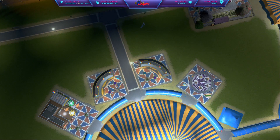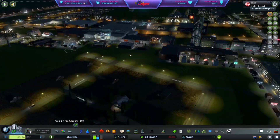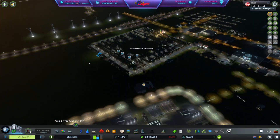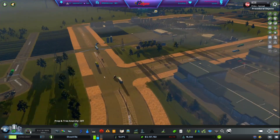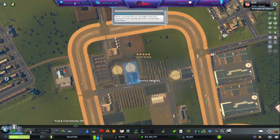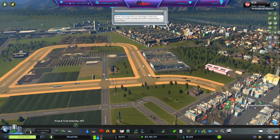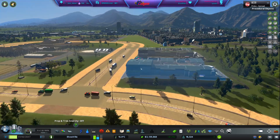I wanted to take a moment to give an asset a shout out. It's an asset that I have been using a lot lately, and you can see it at work over here in my farming area. If you take a look at this, you're thinking those are some huge roads — what are you doing with that? These are the Big Fat Industry Roads from WhisperWalk over on the Steam Workshop.